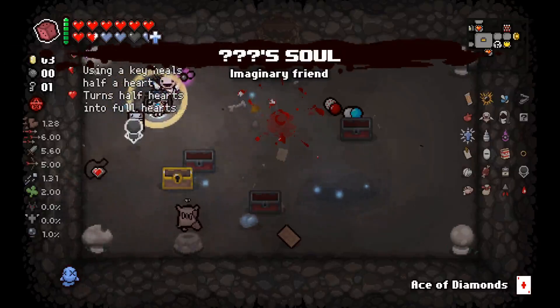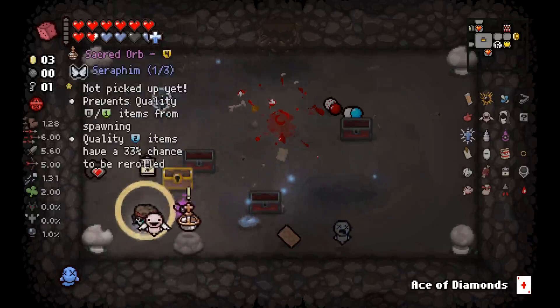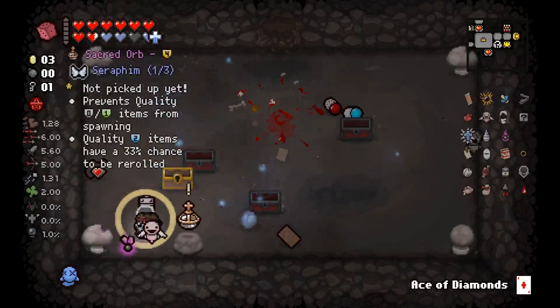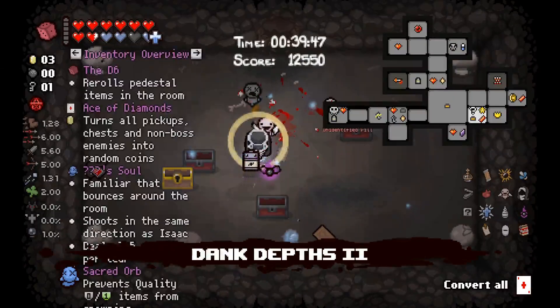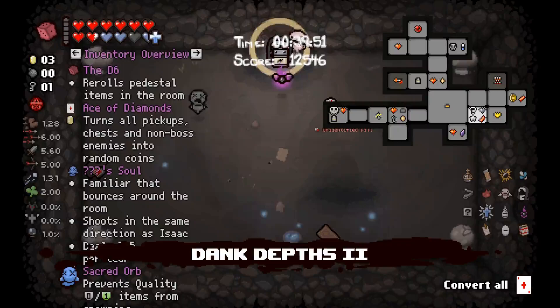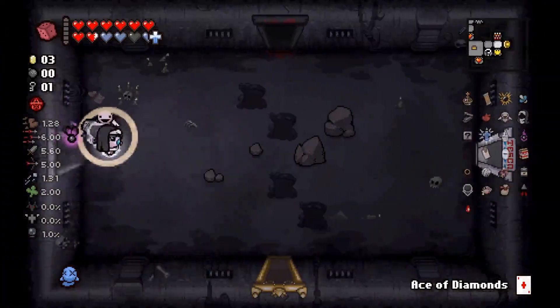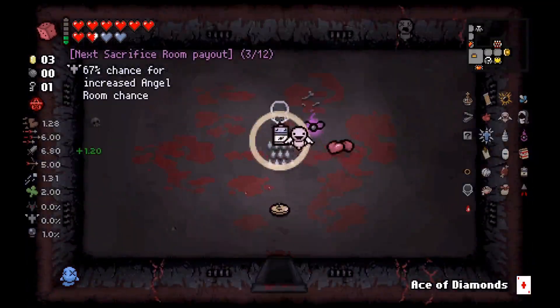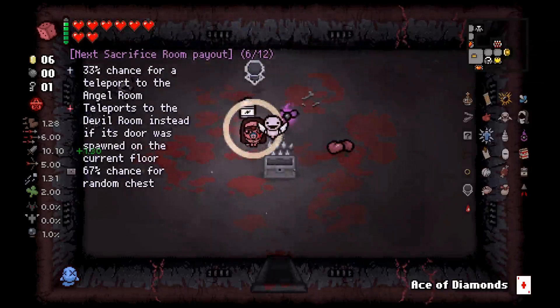I will take this because it's slightly better for us. Well, that answers that question. It turns out we're not rolling anymore, because Sacred Orb is just incredible. That said, we have a lot of red hearts around, and some soul hearts, so I think we're gonna... I think it'd be a waste not to, especially because we can still kill both angels.